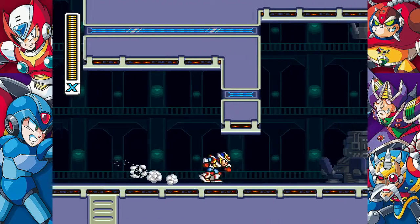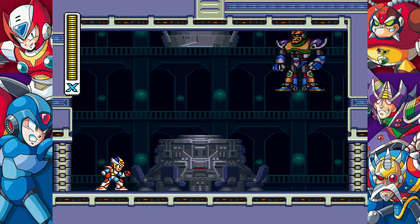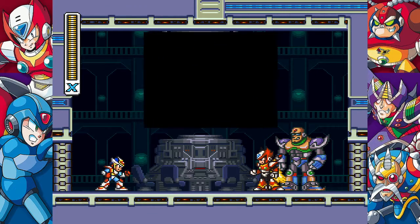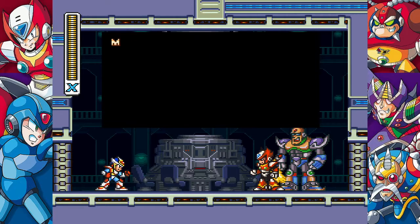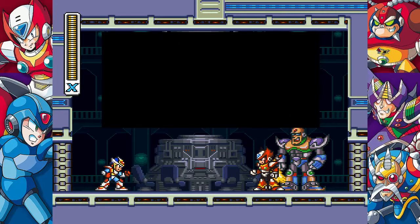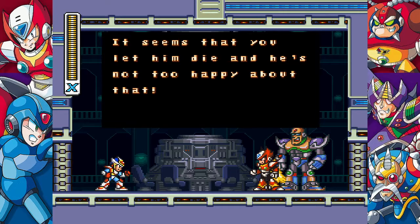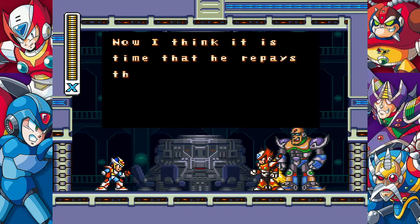And we've arrived. Sigma's got an old friend with him. Sigma says: 'Look who I found wandering around, Mega Man. My friend here has a small problem with you. It seems that you left him to die, and he's not too happy about that. Now I think that it is time that he repays the favor.'